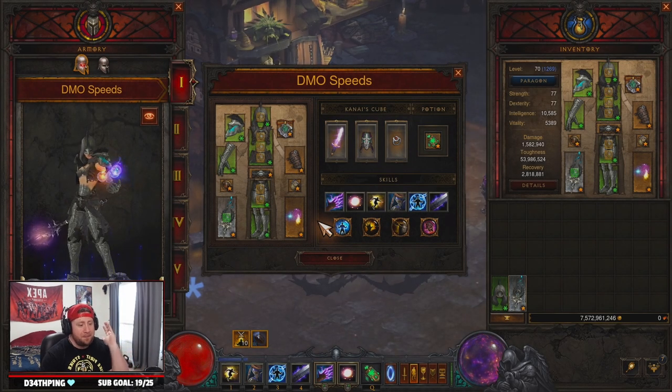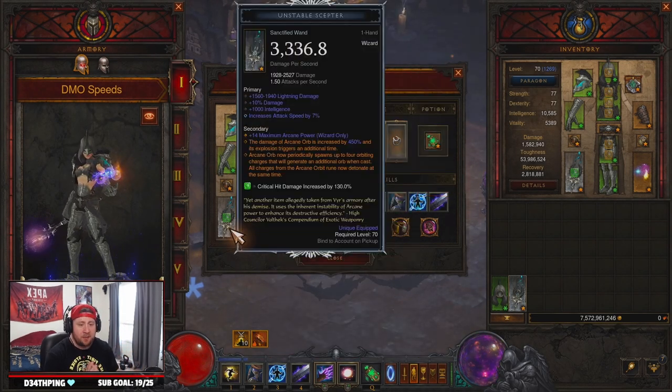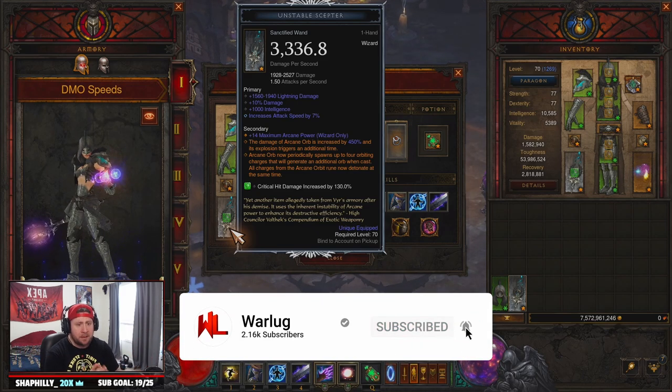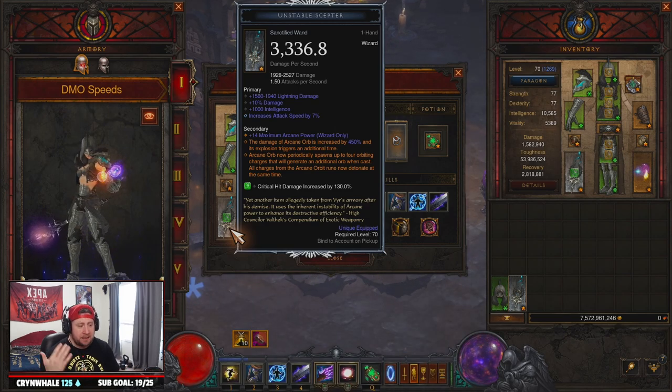What's up guys, War here, welcome back to the channel for another Diablo 3 wizard build for Season 27. We're bringing you DMO Frozen Orb for GR 90 speeds.